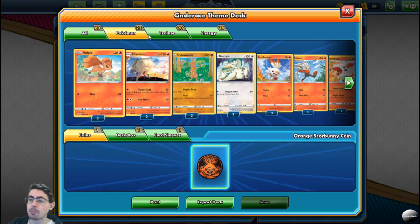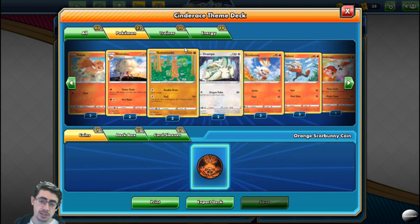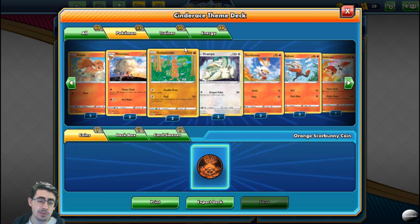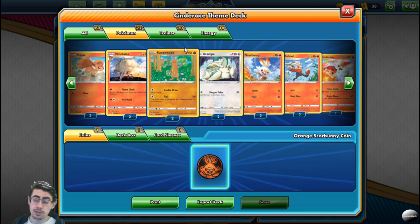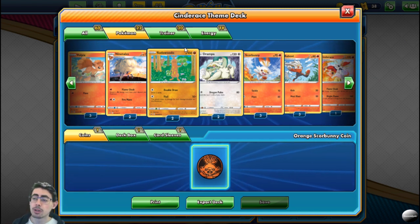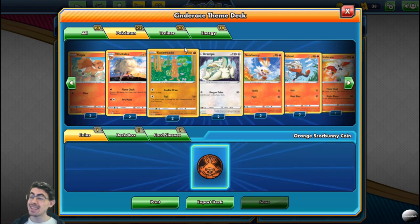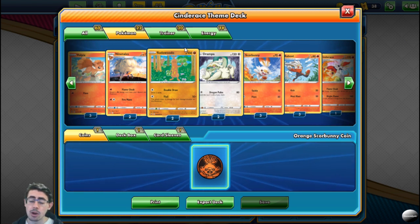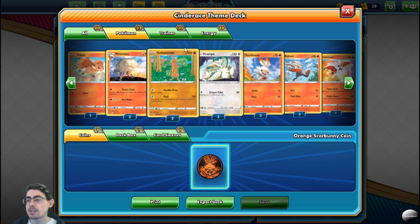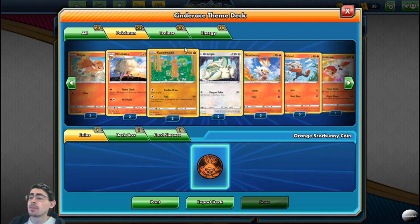Starting off with the Pokémon, let's look at your support Pokémon before getting into your main Pokémon. It's got Sudowoodo — 100 HP, so decently tanky, and you only need 1 energy. Double Draw lets you draw two cards, and Flail deals 10 damage times the number of damage counters on it. You won't use Flail very often, but every now and again it can come in handy — I've gotten some wins off it and it's strong against normal type Pokémon. Sudowoodo as your first active Pokémon is great because you only need to commit 1 energy, it has a 1 energy retreat cost, and it gets you draws.